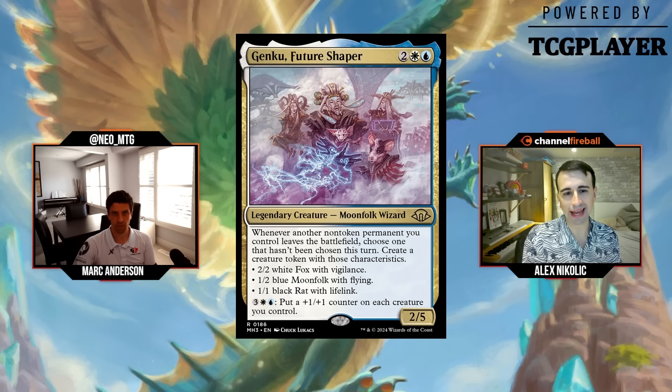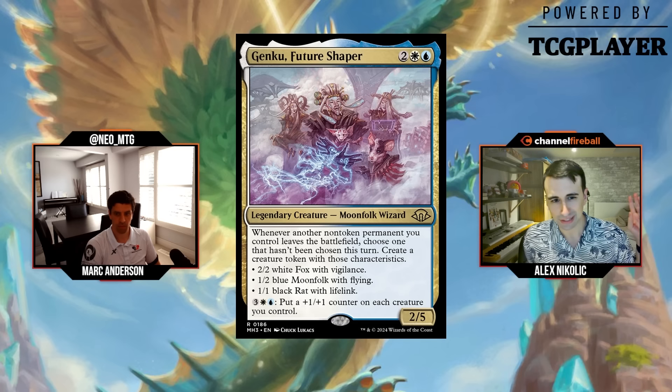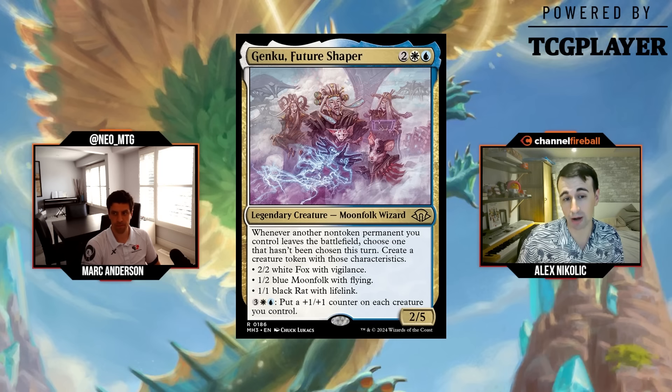Welcome everybody to the rare and mythic portion of the Modern Horizons 3 limited level-up set review. We're back for day two. A lot of the rares are not your classic limited bombs like you might see in other sets — they're a little more synergy-based. Some we'll pass off as constructed cards. The power is coming more from the commons and uncommons, which is overall a good thing.